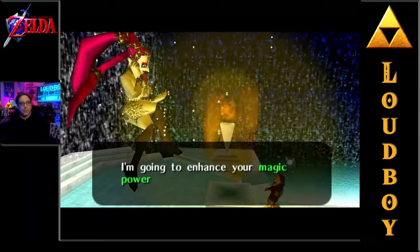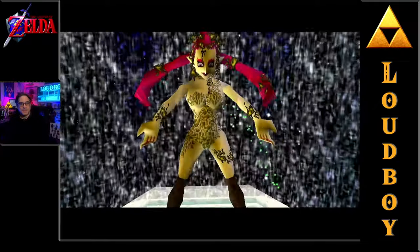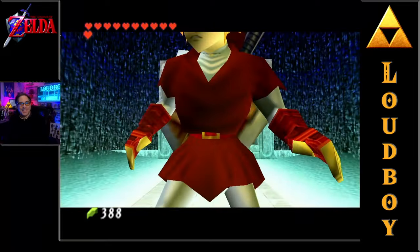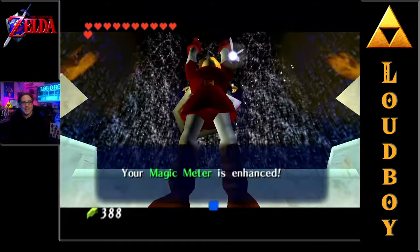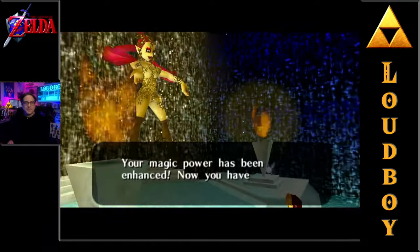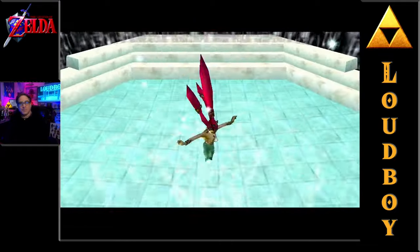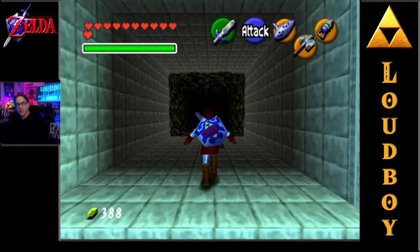Welcome, Link. I am the Great Fairy. I'm going to enhance your magic power - receive it now. Somebody needs to get that lady some pants! Our magic meter is increased - very good. Your magic has been enhanced; now you have twice as much. The battle has made you weary, please come back and see me. There we go - we're going to definitely need that later.